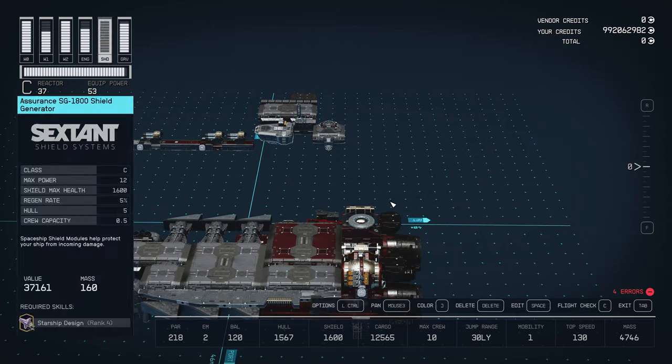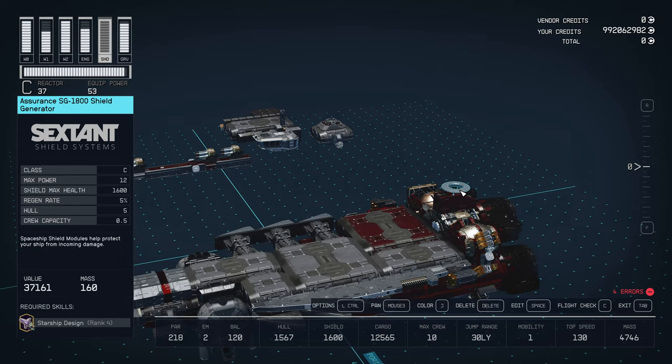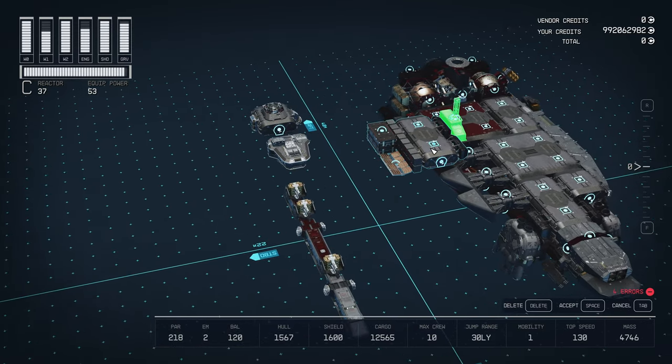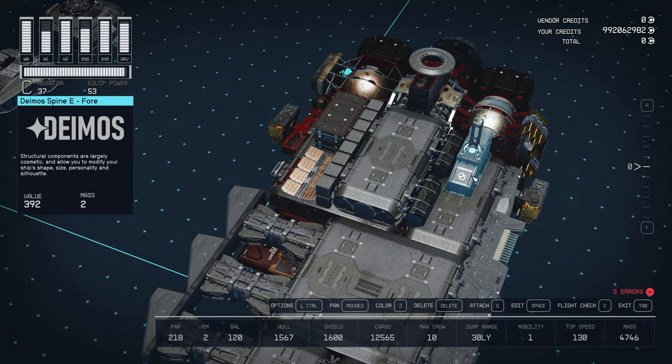For some additional geometry, we have a Deimos spine echo mounting and the Assurance SG1800 shield generator. Next, we add a control station with some additional shielded cargo and structural cosmetics.